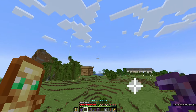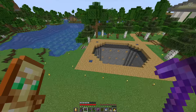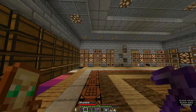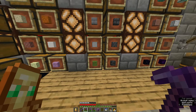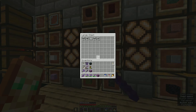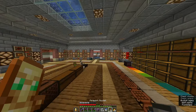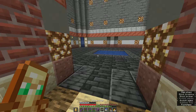On second thought, I should probably get some other materials. I'm thinking more like stone materials. Deep Slate might not actually be a bad idea, or smooth stone. I'll try out smooth stone. I'm going to turn the normal stone into probably stone bricks and we'll see how that goes.